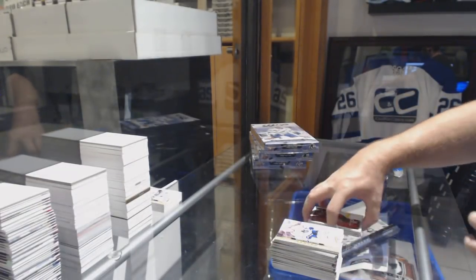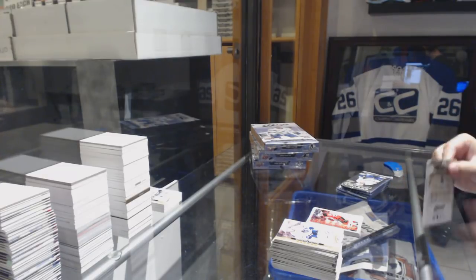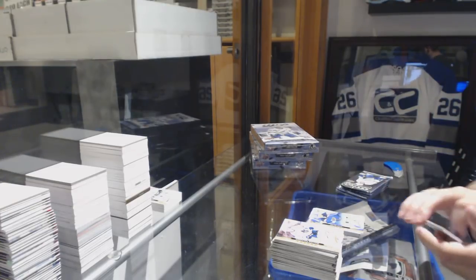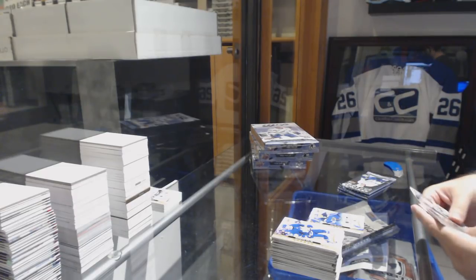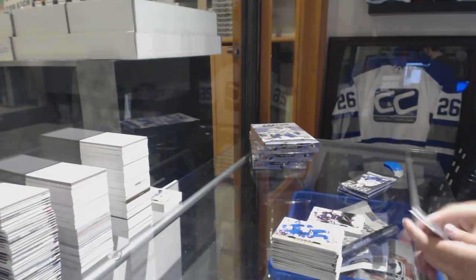See, I learn something new every day. We've got a puzzle back of Jake Allen for the Blues. Apparently you can't even do a facsimile auto. Troy Terry silver script rookie for the Anaheim Ducks.